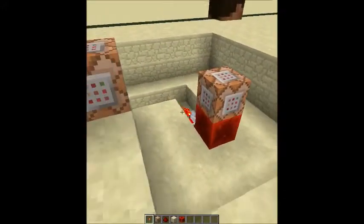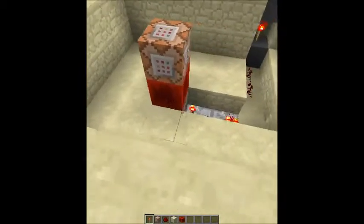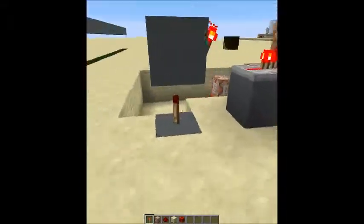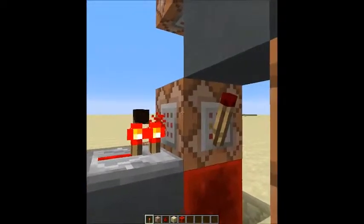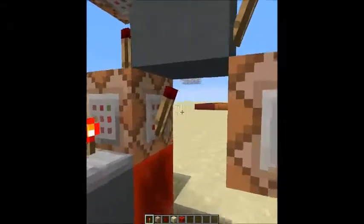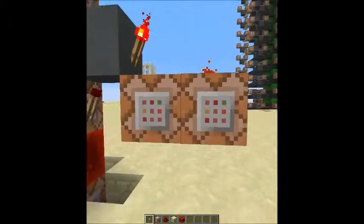So when the player walks away too far for the player detector to pick up on them, it will turn the signal off, which will propagate through this tower here, which will turn this torch back on. It'll send a signal to this block here, which will effectively shut off the clock. At the same time it will turn off this torch, which will allow this one to turn on and activate these two command blocks here.